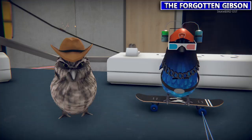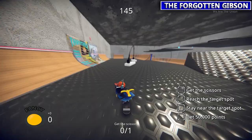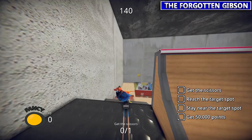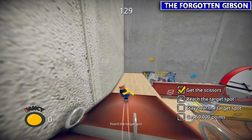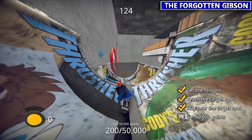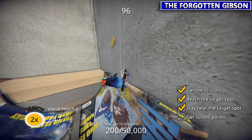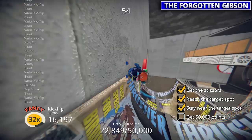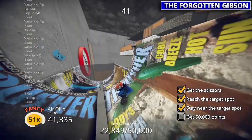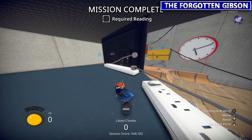Talk to Craig a lot in this mission. Ah, Cherise — she wants you to get the scissors. We're going to go up to the top level to find them. Then you need to get to the target spot, which is the half pipe magazine over in the corner, and while you're there you need to get 50,000 points. This one you don't have to get all 50,000 points in one combo, as long as you stay in the half pipe while doing it.